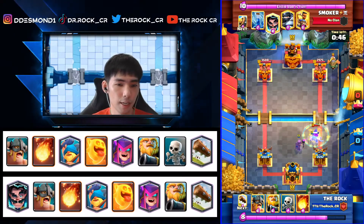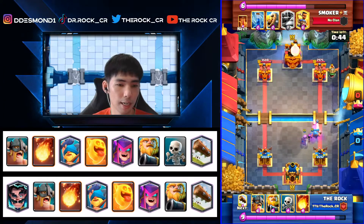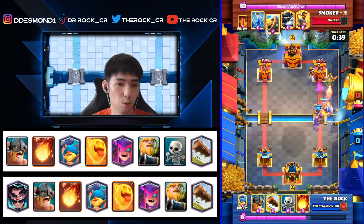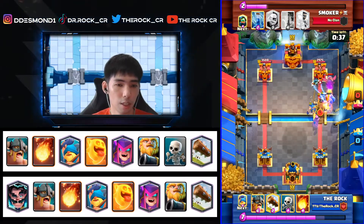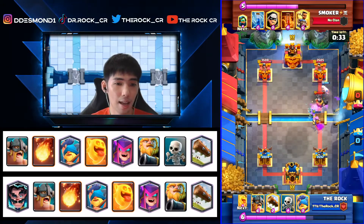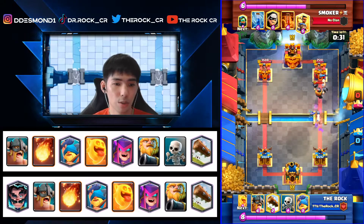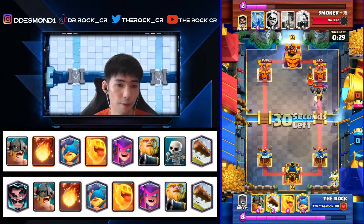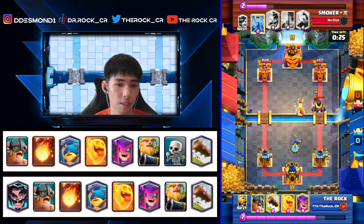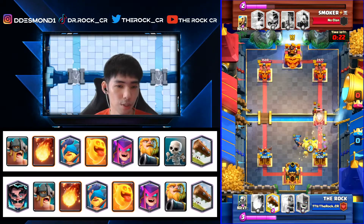We go aggressive because we have a two-unit counter push. We Fireball — this one removes the Inferno Dragon as well as the eBabs, so it wasn't just on the Inferno alone. If it had only been on the Inferno I probably would not have used Fireball. Now it looks like a very scary push with Mega Knight and Ram Rider.